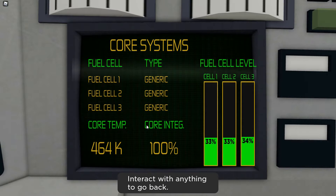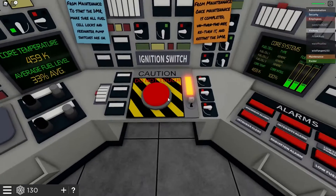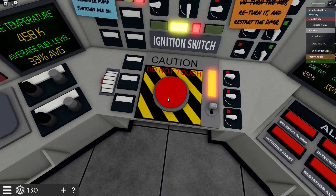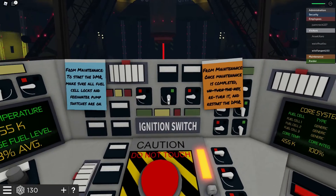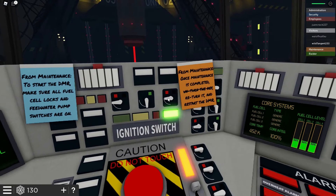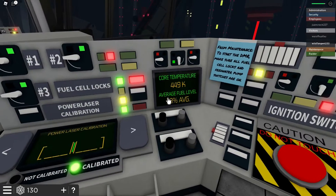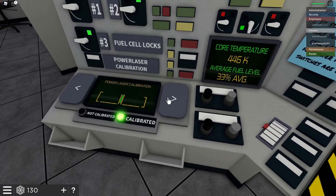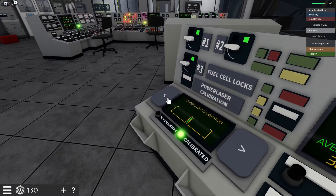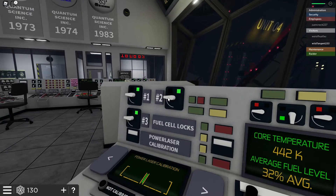Feel so long — generic course note, blah blah blah — fuel cells are good, okay. Maintenance complete. Key returned. Reset. Dang, how do I mess you up?